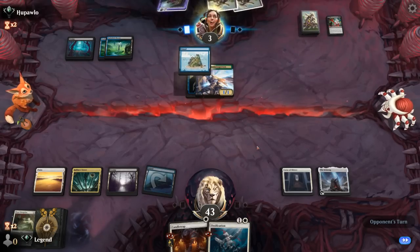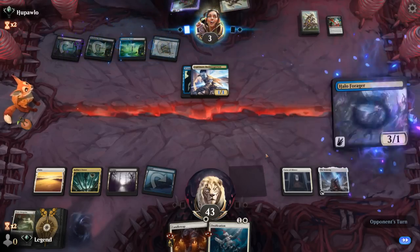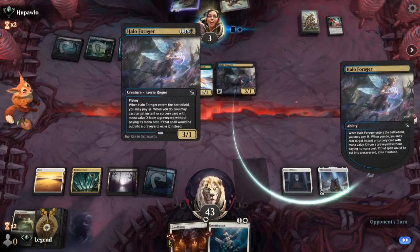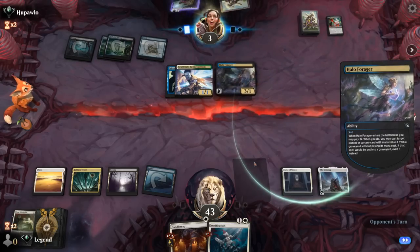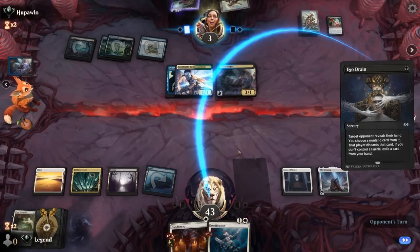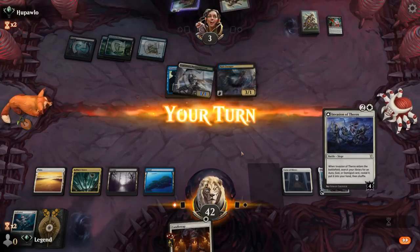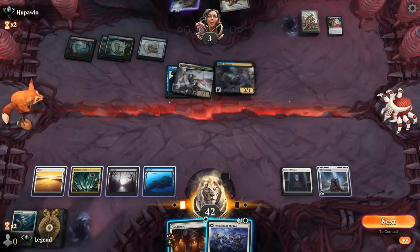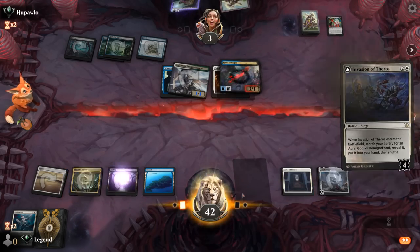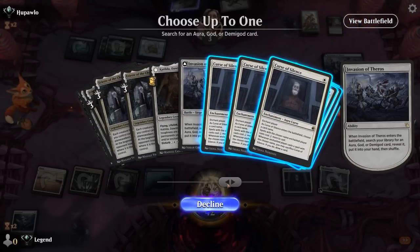But our opponent actually has the Ending, which they could only cast after falling below five life. So yeah, that's pretty painful now — we're out of threats. Although at 43 life we have a lot of time to draw out of it. Halo Forager gets back their discard spell, gets rid of Ossification. Can Candle Trap the Forager and then still only take one per turn. If we find Ariat we can just win the game on the spot. I'll take a Curse of Surveillance, which we can now find.